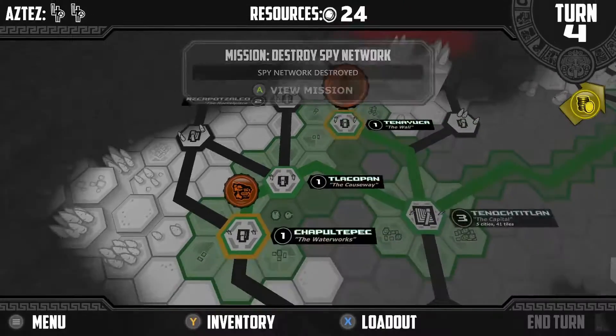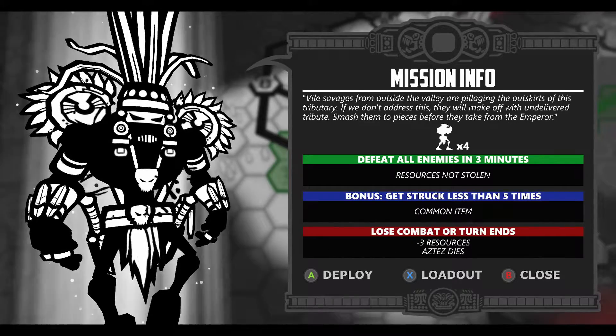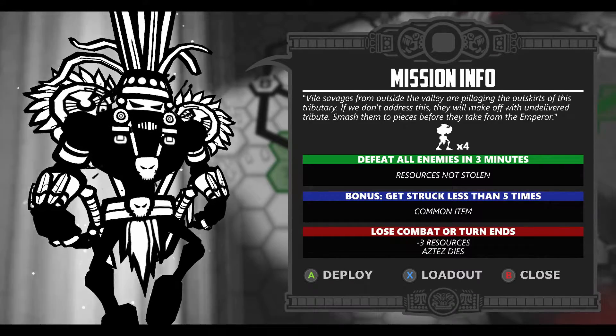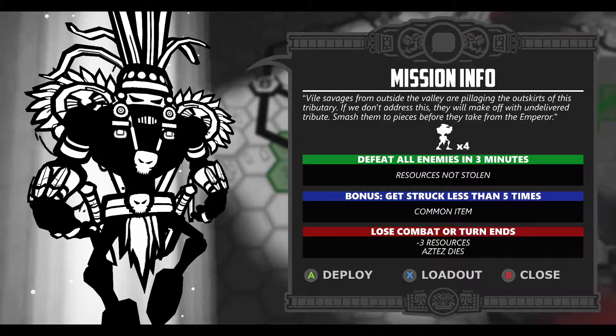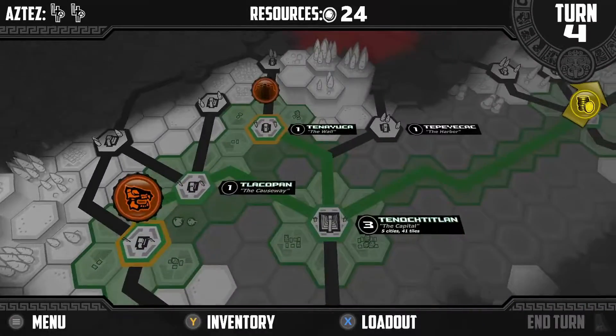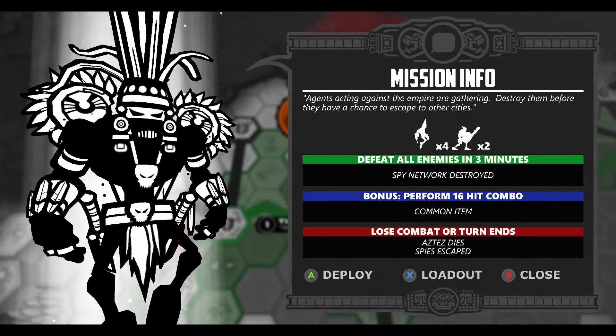Destroy them before they have a chance to escape to our cities. Spy now can destroy — common item. Valid savages from outside the valley are pillaging the outskirts of this tributary. If we don't address this they will make offers. Undelivered tribute — smash them to pieces before they take from them. Resources not stolen, common item. So lose combat or turn ends — minus three resources. Spy's escape — let's do the spy's. I can take a hit on resources.